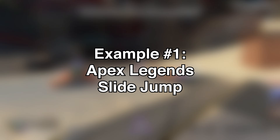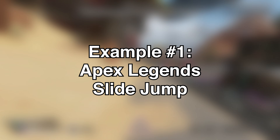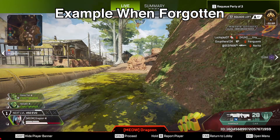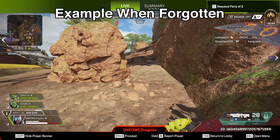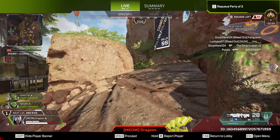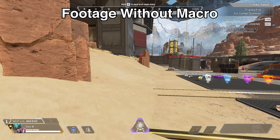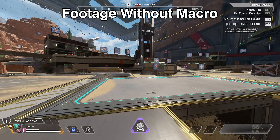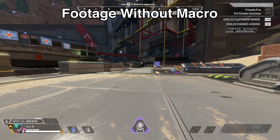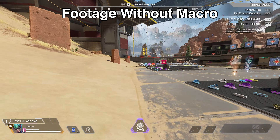Example number one: Apex Legends slide jumping. Believe it or not, slide jumping even at gold and platinum rank is not done well at all. In this footage you can see from a recent spectating series that it was one of my biggest notes. The concept is: you put away your gun when not in use and traverse faster with a cadence of slide and jump. You go with the beat of slide then jump — you wait until you can see your hands on screen so you know you have enough momentum built, then you slide and jump.